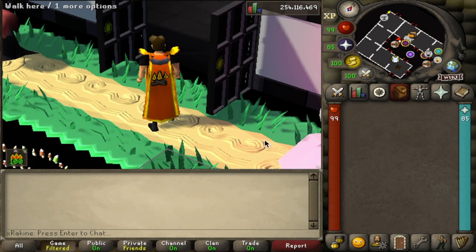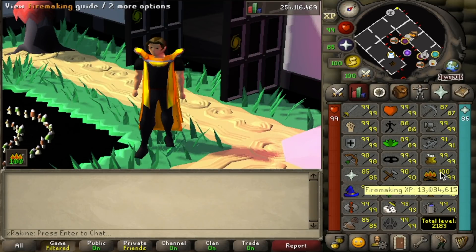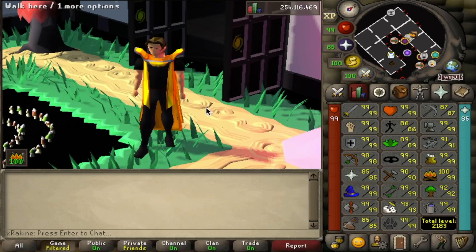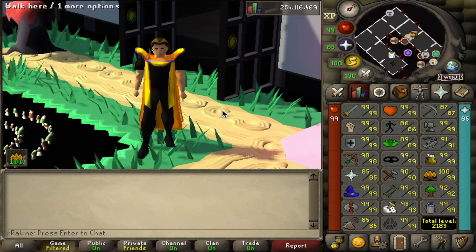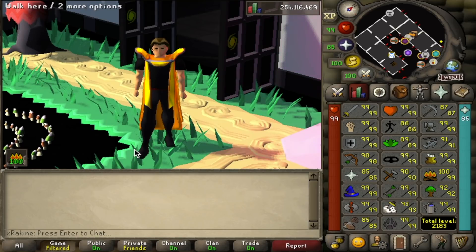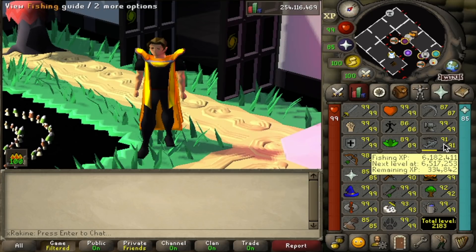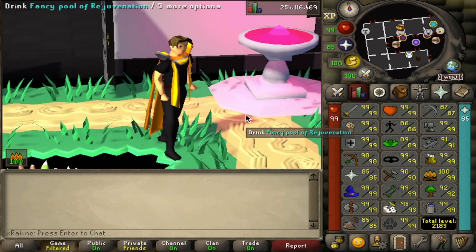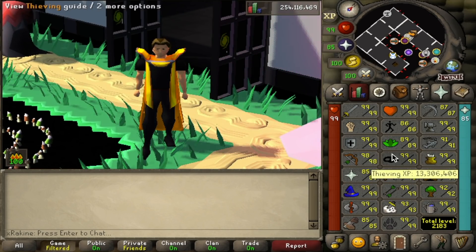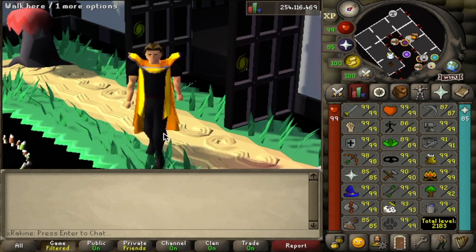We got the Firemaking skill cape, yet another 99 down on the account. What's next is probably a combination of things. The Shattered Relics League still hasn't started yet, so I think I'm probably going to be doing farm runs and 150 agility laps in the morning, and then either blowing glass at a bank going for 99 Crafting, or doing three-tick barbarian fishing. So barb fishing, crafting, and agility are the levels you're most likely going to see.